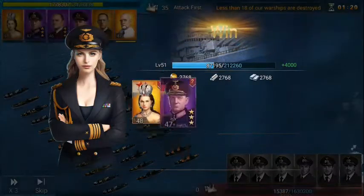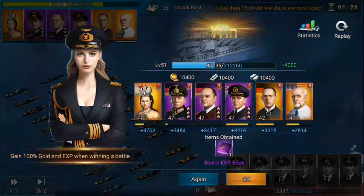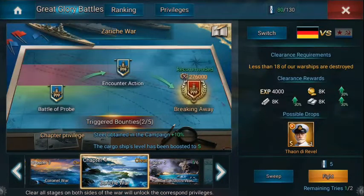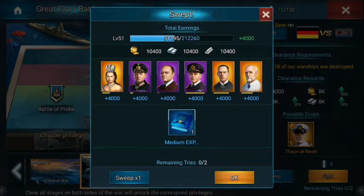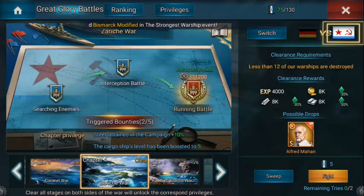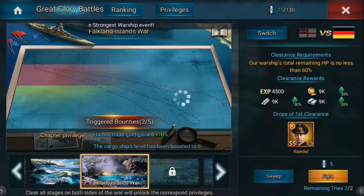Excellent — levelled up as well. Have I beaten that before? No. Just do a sweep — oh, I've beaten it before, that's why. Medium experience book — switch. Chapter 5.